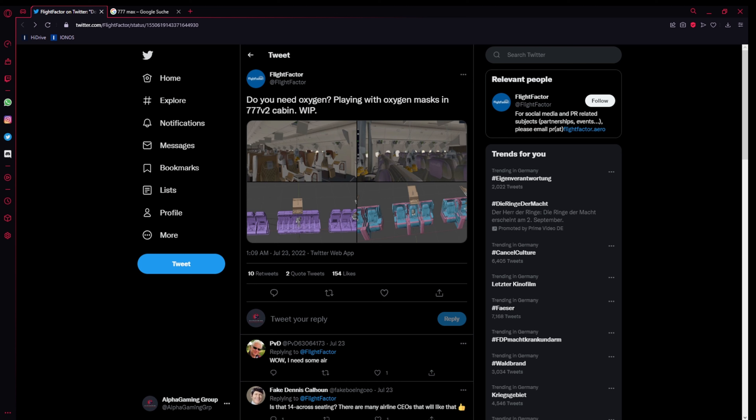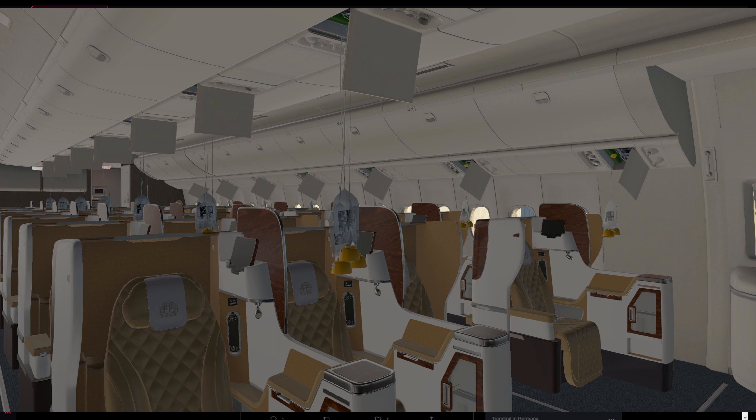Flight Factor recently released two development pictures of the cabin. Two are showing the cabin in-game and two are showing the texture data files for the seats, and we will see something special in every four of those pictures.